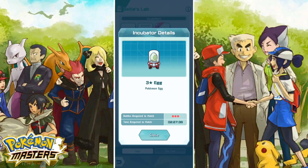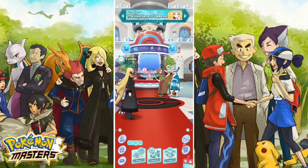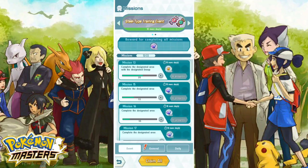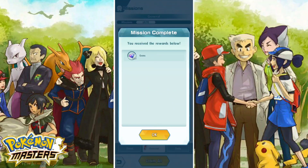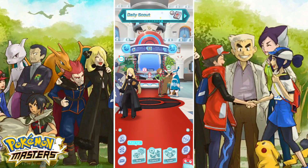My other egg hatches in two and a half hours. I'll be at work by then so I can't do that. Oh wait — we got something. So what do we get? We get 10 gems for evolving the Pokemon. I don't know if that's from the egg or from me not evolving a Pokemon after like two months, but whatever.